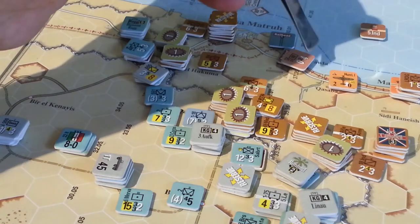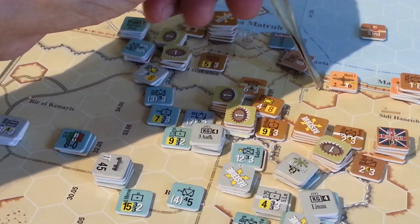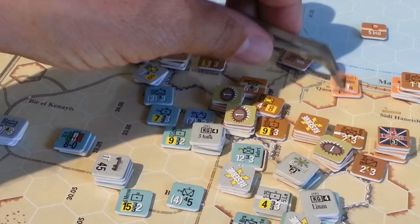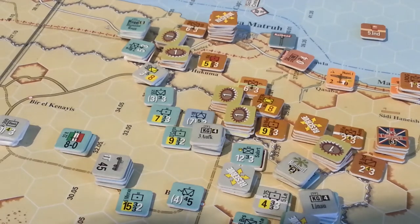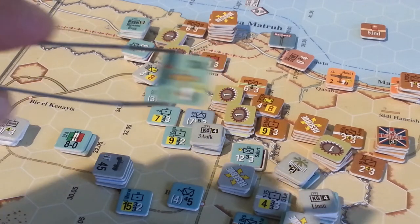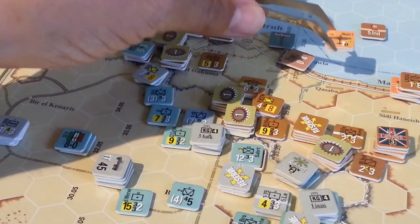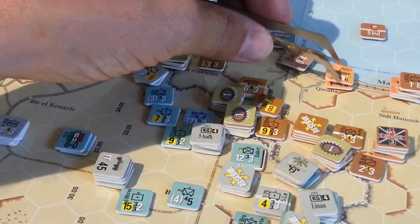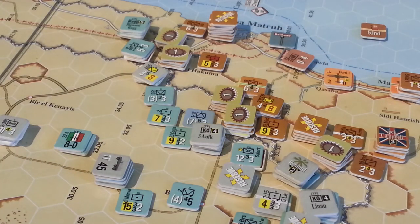Both allied air units were reduced last turn. One of them was taken out by one of the little CR-42s — this guy rolled an amazing 11 and took out the Gladiator. All good fun and games.